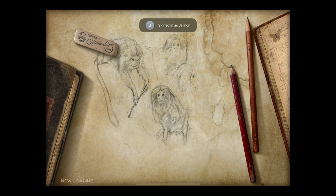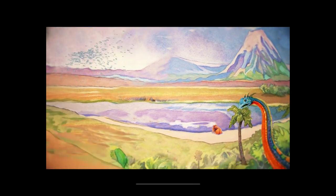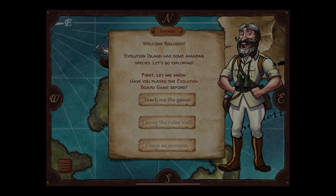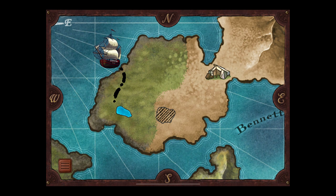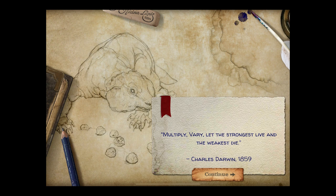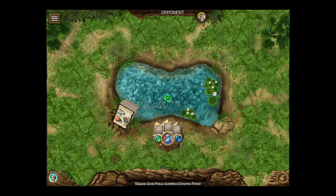Hello, dear viewer, and welcome to this let's try of a board game adaptation to iOS called Evolution. I think it's somewhat similar to the game Wingspan. I haven't played the game before, so let's say tutorial time. I believe you basically have predators or prey species you can play, and the idea is you try to make your species stronger over time. I think I've seen at least the board game rules on YouTube before.